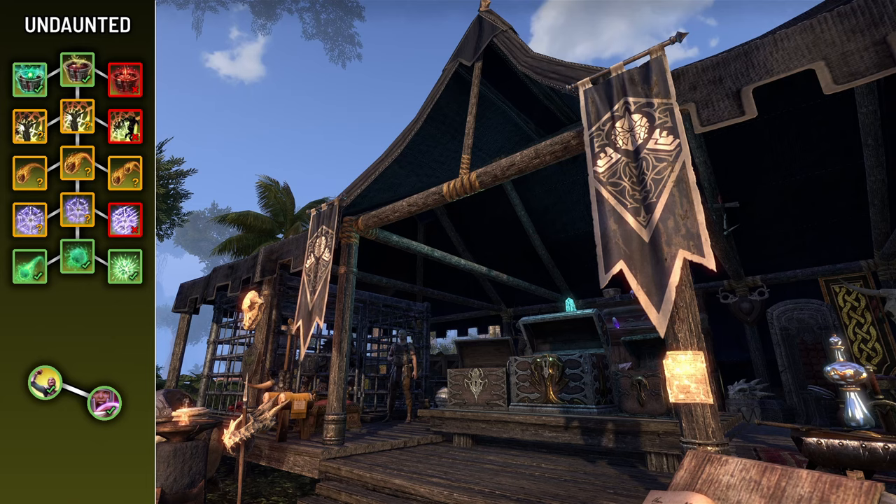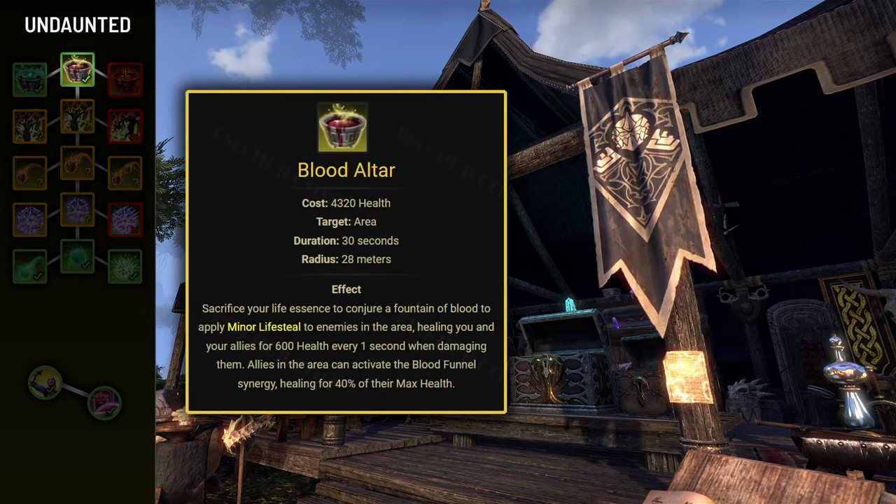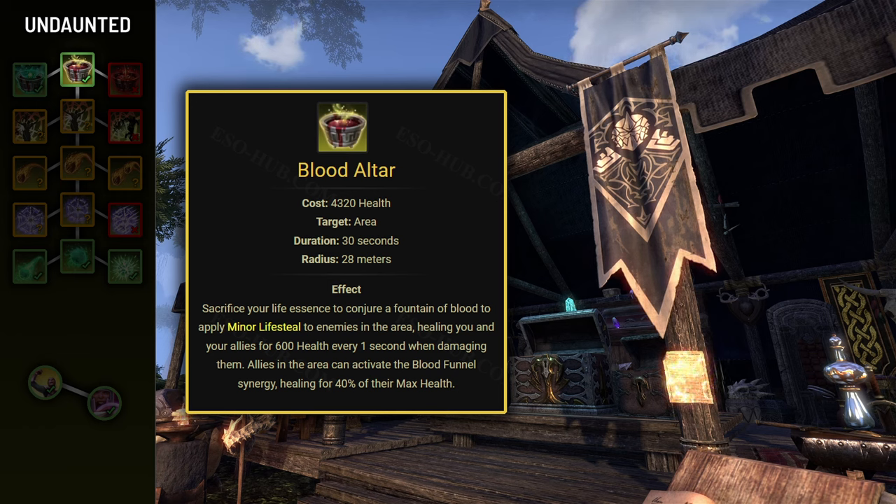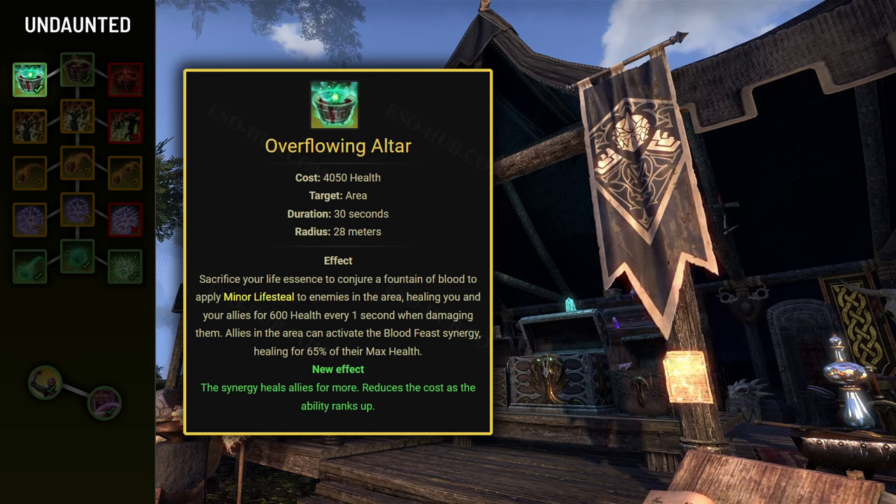Let's dive into the Undaunted skill line. First we have Blood Altar, which is an essential skill to have in every fight. When placed, every enemy within 28 meters will constantly be afflicted with Minor Lifesteal, restoring 600 health to allies whenever they attack, up to once per second. More importantly, the Overflowing Altar morph provides the Blood Fist synergy, which restores 65% of allies' maximum health when activated. This can be a lifesaver in many situations.